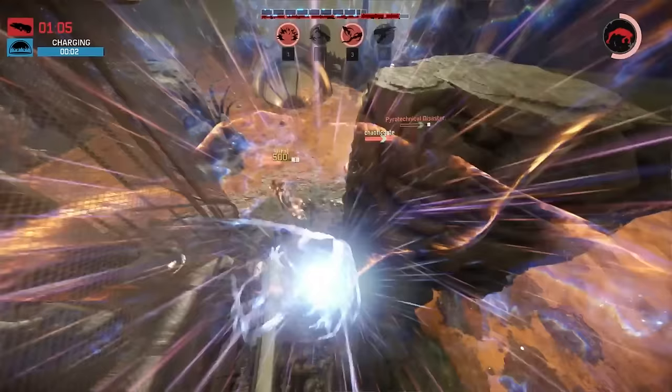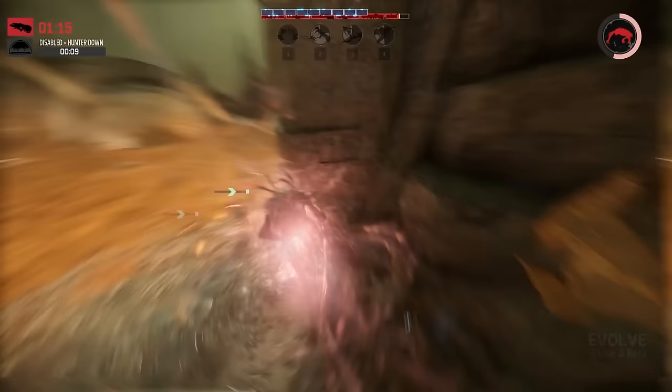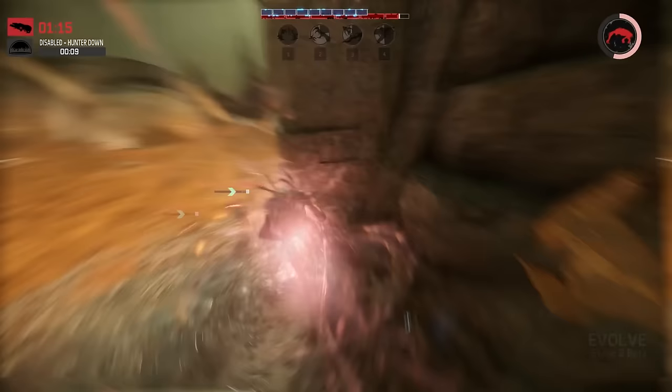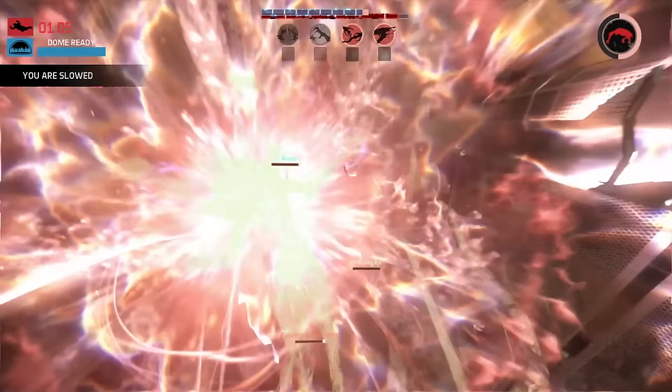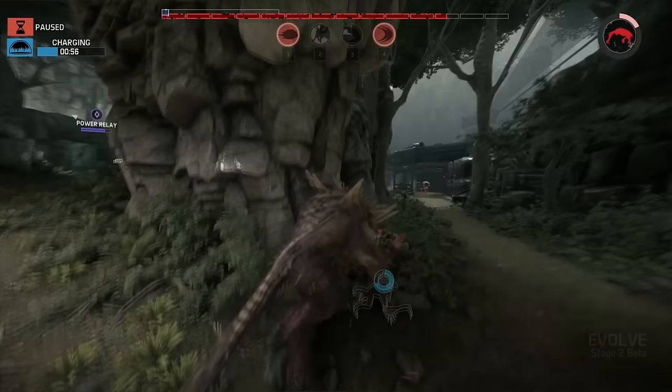One of the biggest changes between Evolve 1.0 and Stage 2 is the overall game time — it has been reduced to 12 minutes from 20. The removal of 8 minutes has increased the sense of urgency. Hunters win by default if the time expires, which rewards more patient teams fighting against very difficult monsters. Wildlife also respawns every few minutes based on the timer.